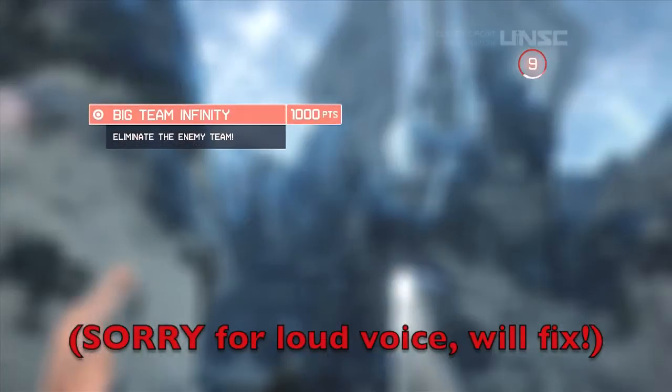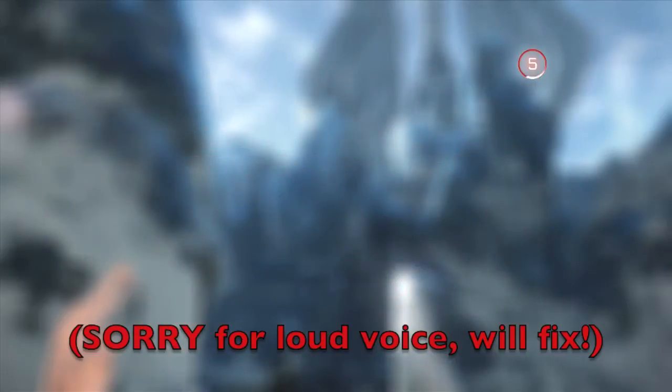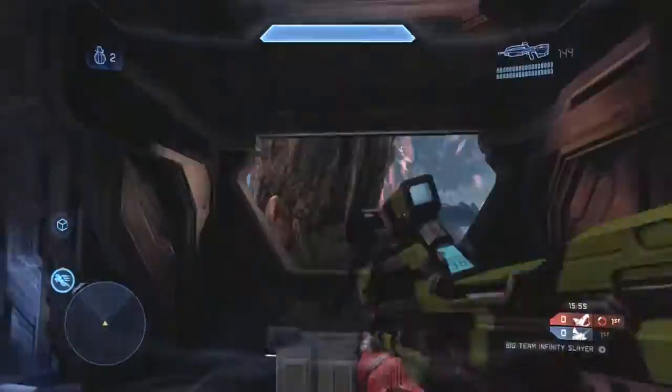Hello everyone, Genesis Rider here with another Genesis Tips and Tricks video. Today I'll be looking at some Big Team Infinity Slayer gameplay on the map Meltdown. Off the spawn here I want to let you guys know that I do get 18 kills, 4 deaths, and 4 assists.